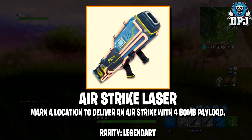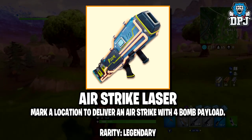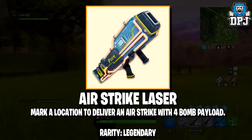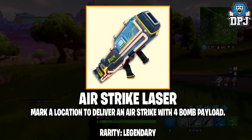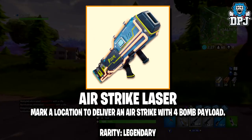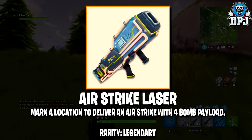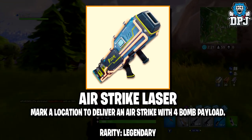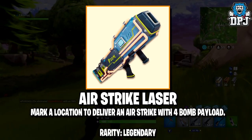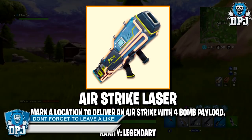I'd even go on to say that this probably won't even kill you one hit if you have a shield, but I do feel it will have more of a devastating effect on buildings and so forth. The weapon will be called the Airstrike Laser — mark a location to deliver an Airstrike with a four bomb payload. Having this will allow you to direct the Airstrike to any location you want, probably up to about 200 yards range. This will be of legendary rarity.